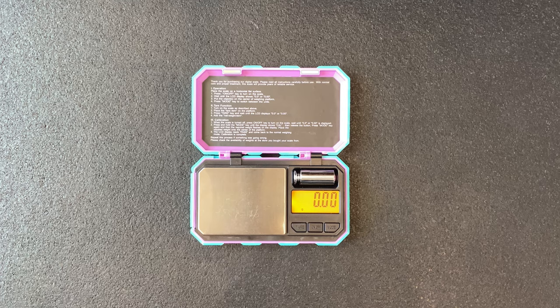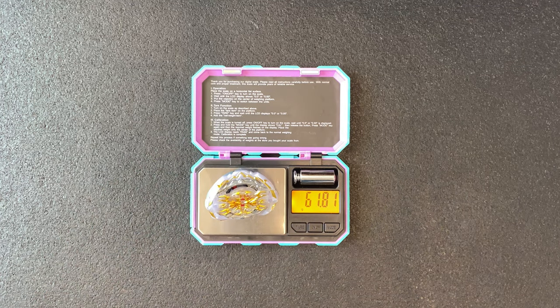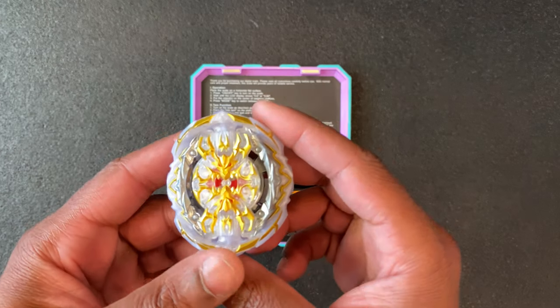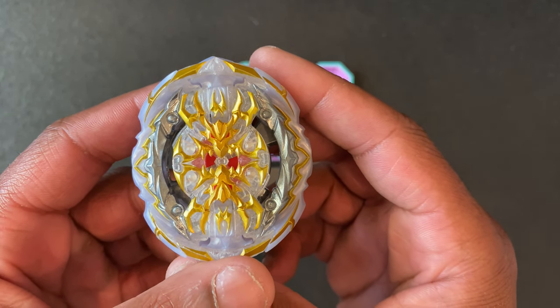So throwing the entire combo together - and this is interesting because Regalia does have the infinite lock mechanism - so 61.82 total. That is a pretty light combo. However, the shape of it should be pretty good at attacking, especially on that Extreme Dash, and you can see it kind of has this oval shape. Let's get right to the battles.